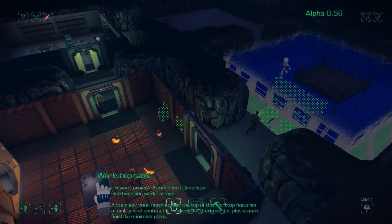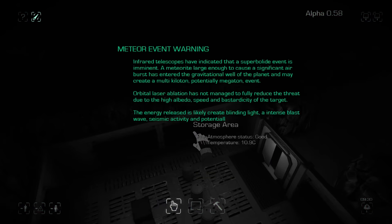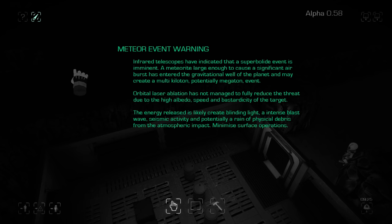The colonists are getting on with building things and we're getting more emails. They're complaining about a lack of beds and they're upset. We have a meteor event warning, which means a meteor is likely to impact us soon and will disrupt outside activities — and there we go, that was the impact.